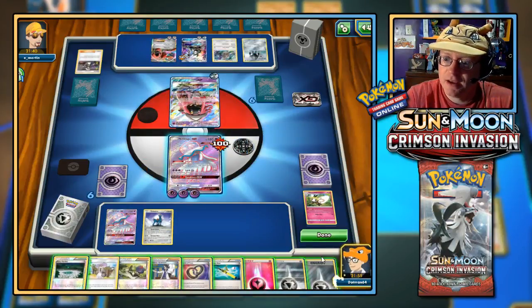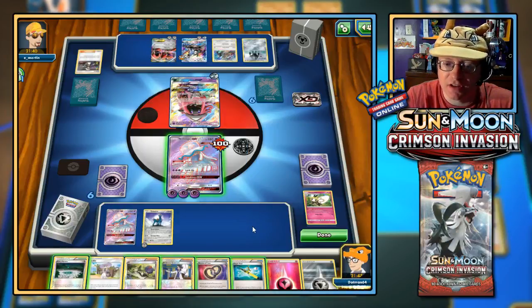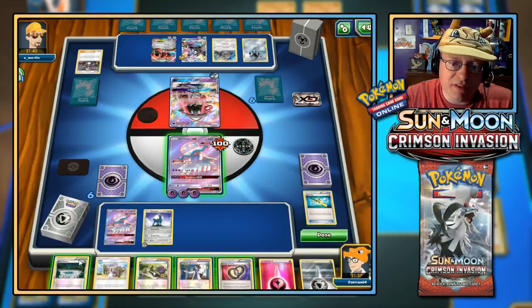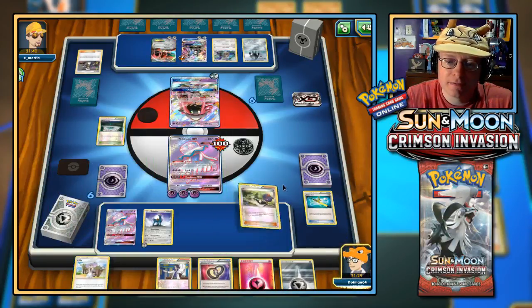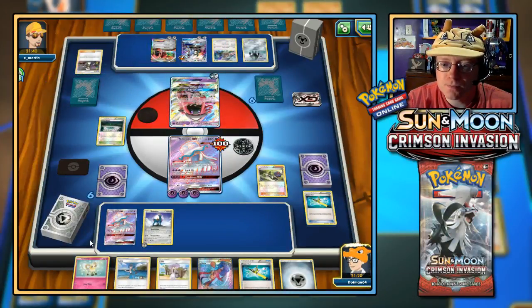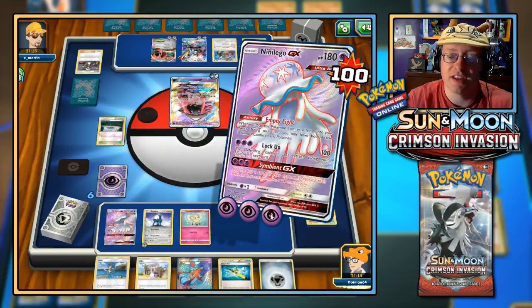Silvally GX's ability provides free retreat for all basic Pokemon — not bad. Metal energy to Cobalion. I'm going to allow Nihilego GX to fall. What I want to do is Super Rod back in our Cutie Fly and Ribombee. I'll play the Fairy Garden now — might as well — and then go for N: shuffle legs back in and draw six more cards.